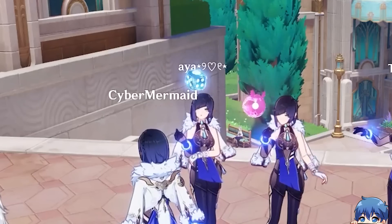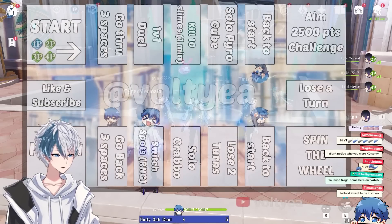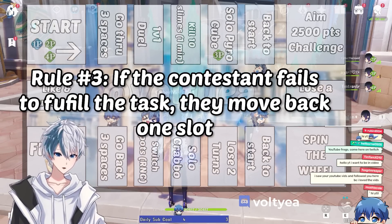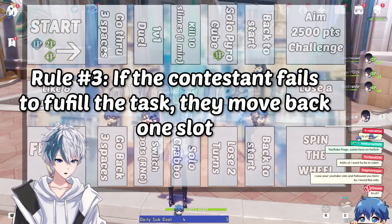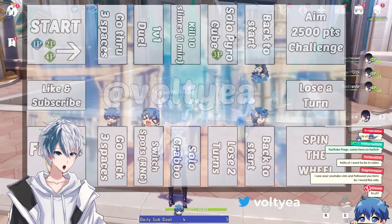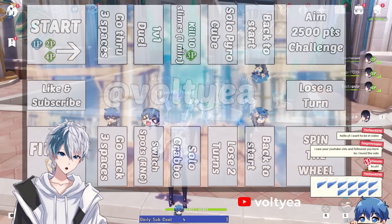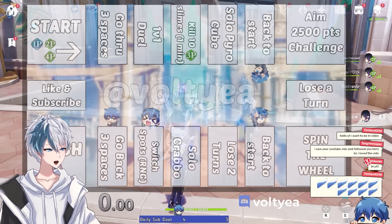For example, you can see I rolled 4 here — that is the third player. This is an example by the way — I will move 4 steps. Now they have to solo Pyro Cube. If you fail to solo the Pyro Cube, you'll be going back one slot. So if you fail to complete the objective, then you have to go back one space. Now you have to go kill 10 slimes within one minute. It's pretty easy — I'll be timing you. There's a timer over here as well. I still need to hide the timer.